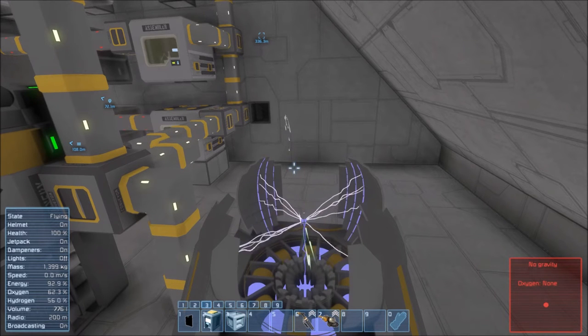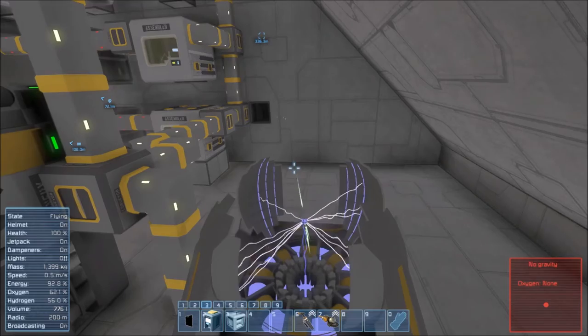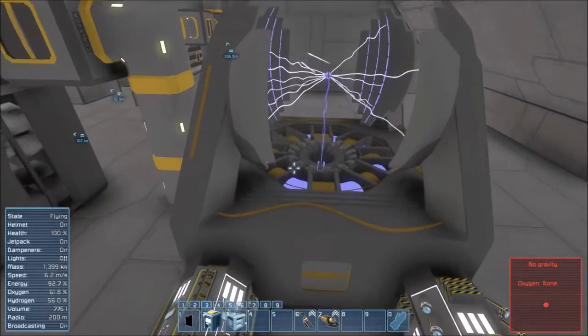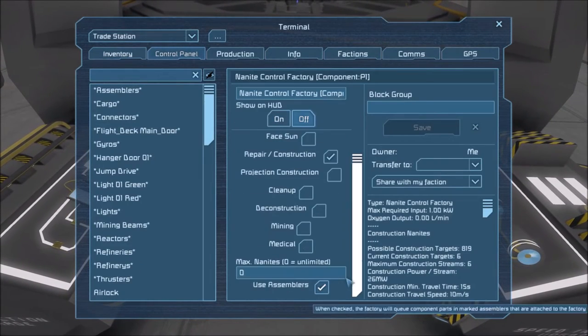As you can see they're coming back green, which means they're actually working. When I was testing earlier they were red because we don't have enough components. The nanite factory doesn't seem to be actually building any of the components itself, which is annoying, so we're going to disable all of that.